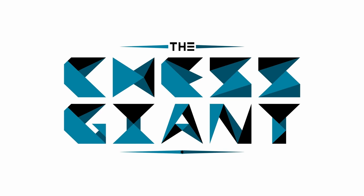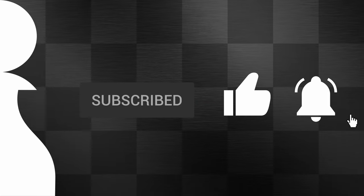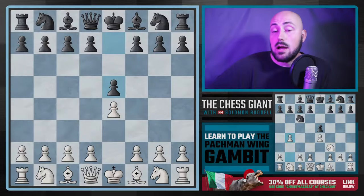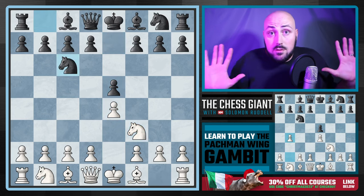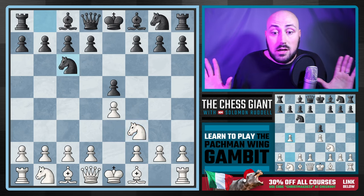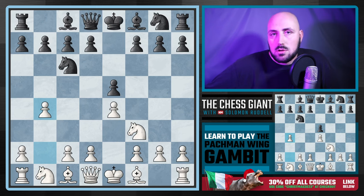In today's video we look over the Pacman Gambit, which is a gambit that you should never play — unless maybe you're in bullet. Even then I don't recommend it. It's a gambit for white against e4 e5, where we play knight f3 and knight c6 — everything looks normal — and then we play b4, reaching the Pacman Wing Gambit.